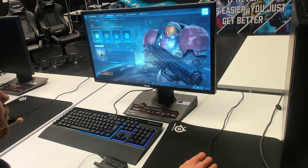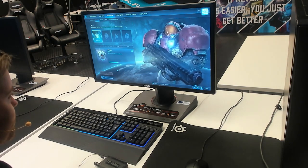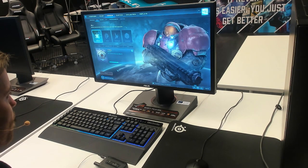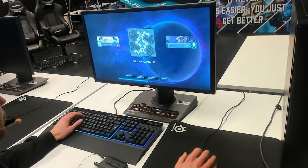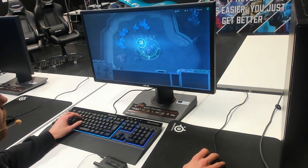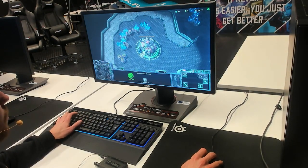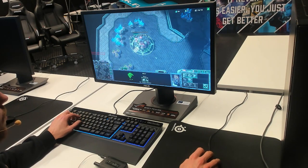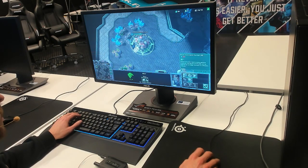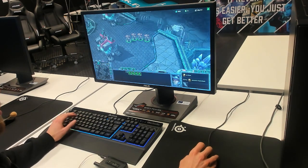Now we'll jump into a quick game versus the AI. Here we have the countdown and this is your starting base. Your workers will go automatically to work, and the aim of the game is to get more workers to gain more resources, build up buildings for your base and make an army to defeat your opponent, which on this map is located in the bottom right. Here you have an example of an army ready to face your opponent.